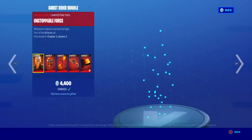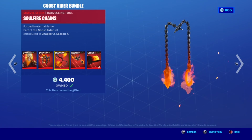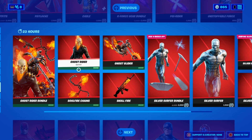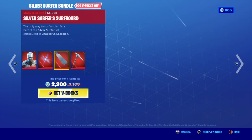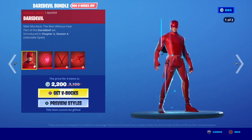All skins available separately. X-Force Gear Bundle with Psi Blade, Psi Rider glider, Probability Doubles back bling, and Unstoppable Force pickaxe — everything separate. Then we have the Ghost Rider Bundle with Ghost Rider, and then the Silver Surfer Bundle with Silver Surfer, Hero Star back bling, Silver Surfer Board glider, and Silver Surfer pickaxe — everything separate.